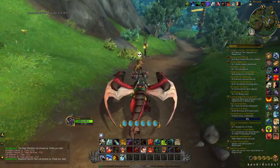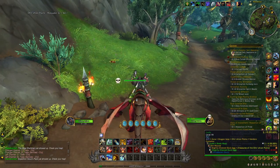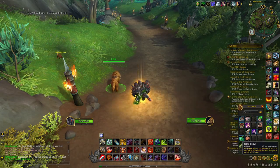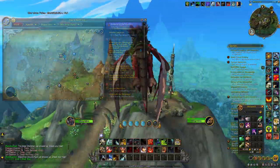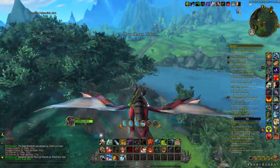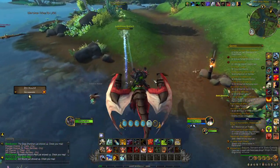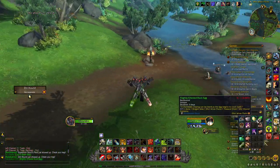Then go to the Ohn'ahran Plains and find Marukai. Use a macro with '/target Ludo' to find a little dog called Ludo. Click on Ludo and it will drop a map — learn the map and a new treasure chest will spawn. Go there, click the little pile of sand, and you'll receive an egg. After three days the egg hatches and you receive the pet the Vengeful Duck, which you can learn, cage, and sell for 5–10k gold on most realms.